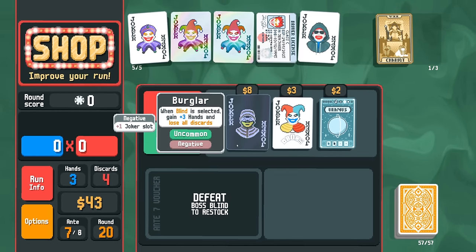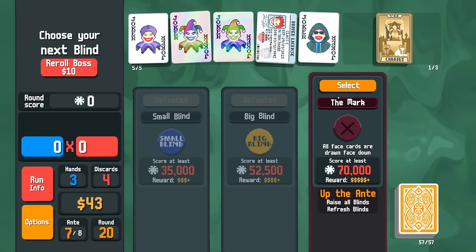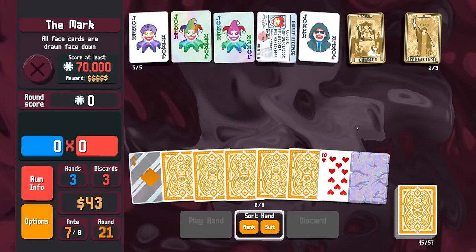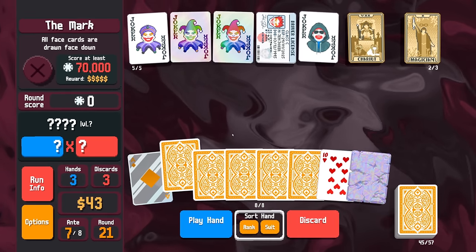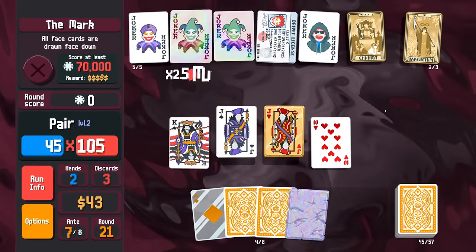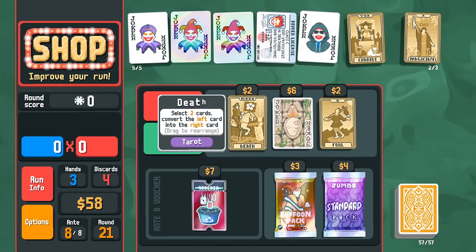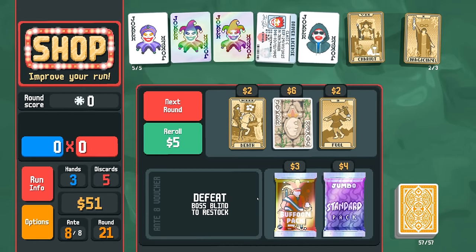We get another glass card — actually another stone card with a really good modification. Plus three hands, lose all discards, but it's negative — I don't want to lose all my discards. All phase cards drawn face down — that's fine. The glass ace. That was our purple seal jack. Let's play one of our kings now. We have too many multis — that's Cyclomancy giving us another discard, but it's way too late.